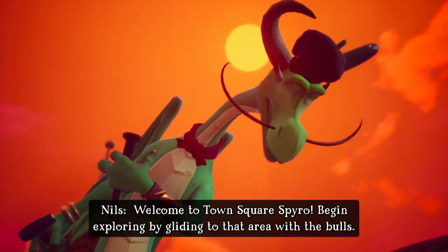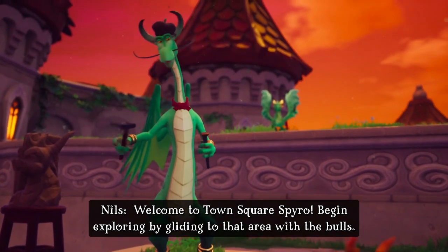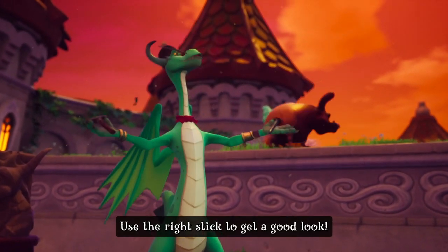Welcome to Town Square, Spiral. Begin exploring by gliding to that area with the bulls. Use the right stick to get a good look.